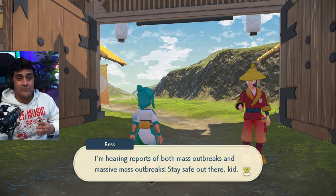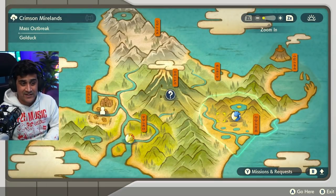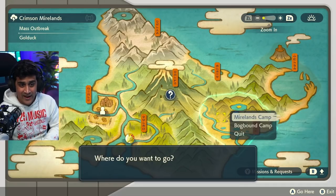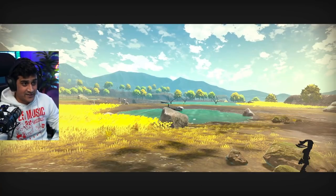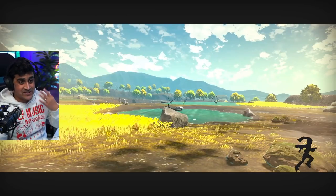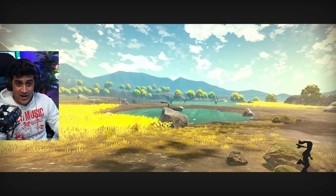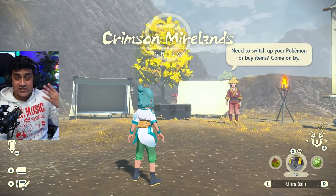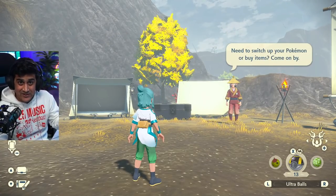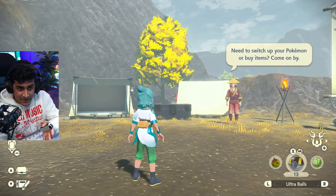A lot of people are panicking about their regular mass outbreaks because as of the 1.1.0 update, it's very different. For example, if I was going to go and get this Golduck, I'm heading to the Crimson Mirelands. What people are used to doing is saving at camp, finding the Pokémon, checking if it's shiny, and if it's not, resetting their game and coming back here.